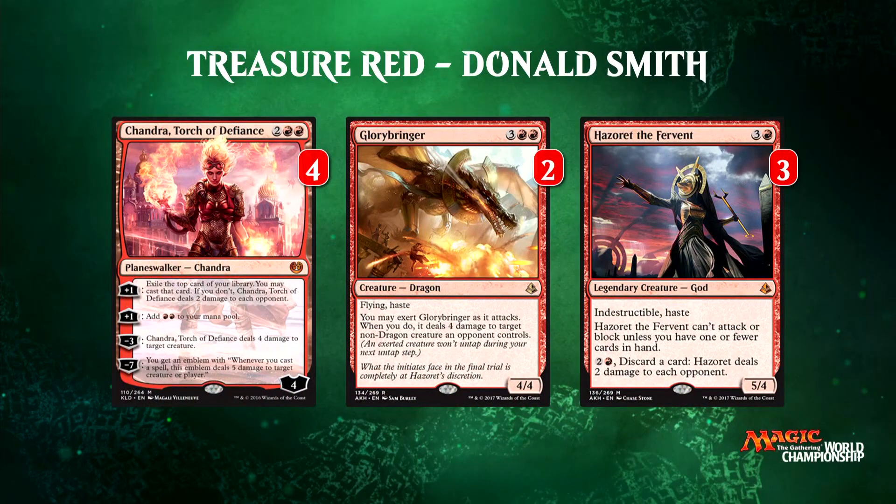Moving on, we've got the high end, and this is more high end than a normal red deck. We've got four copies of Chandra, two main-deck Glorybringers, and three Hazards. This is possible because of the treasures — it adds such a unique dimension to mono red. It's just insane that you're getting beat down but then I'm just slamming haymakers every turn: Chandra, Hazard, Glorybringer, all within reach of each other. You just don't expect that from a mono red deck.